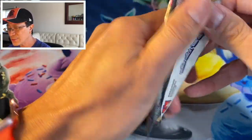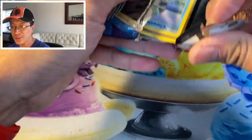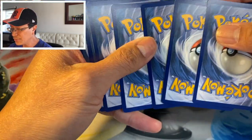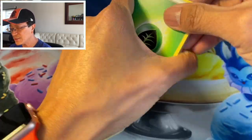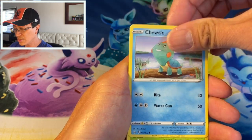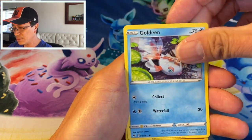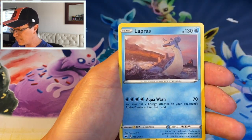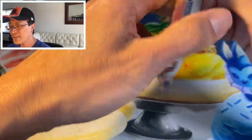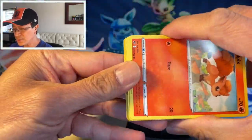Sword and Shield guys — pick a few packs up at your local card store, hopefully you get lucky. I do want to pull some gold cards, those cards are amazing too. Okay — Leaf Energy, Cape of Toughness, Pokemon Catcher, Hunter, Chewtle, Blipbug, Rhyhorn, Clobbopus, Goldeen, Rhyhorn reverse, and a Lapras.